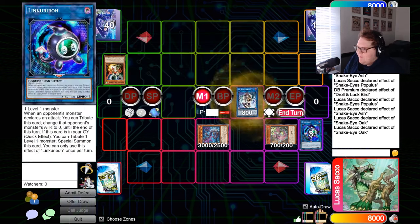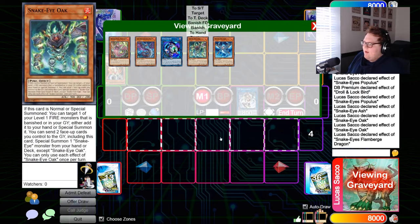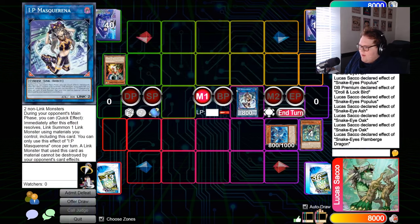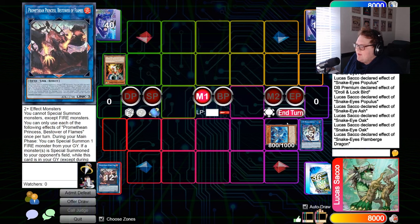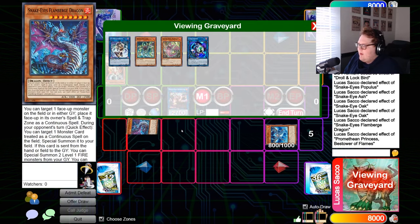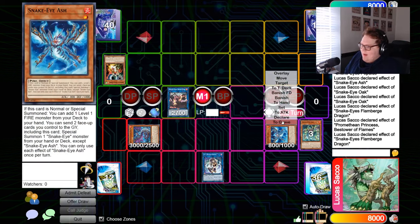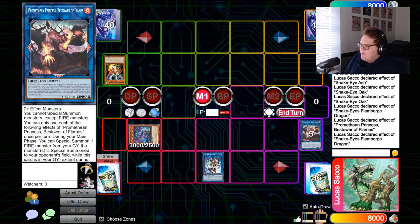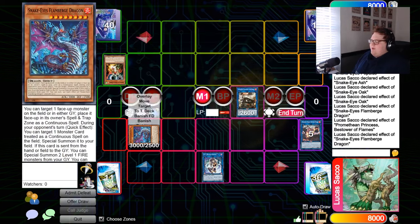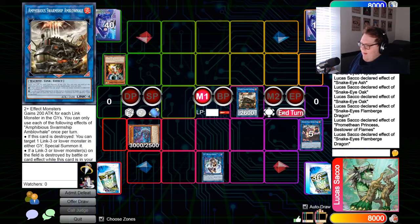Link two into the IP, trigger Flame Verge to summon back — it's gonna summon back any two bodies from graveyard. Then link three into Promethean Princess using Promethean's effect to revive Flame Verge from earlier. Use Flame Verge's effect to put the IP in the spell/trap zone, and finally link into Amblo Whale. Even through Droll from one card, we're able to get to about three or four disruptions.